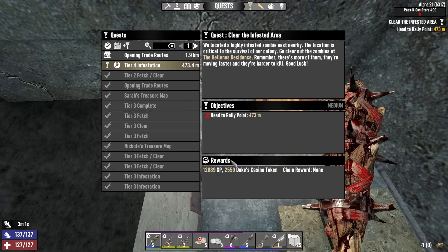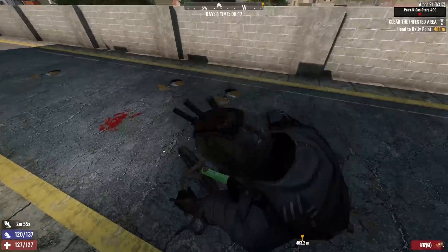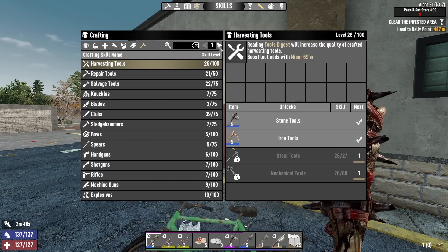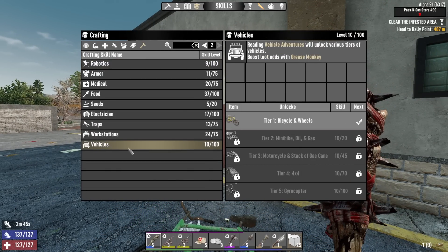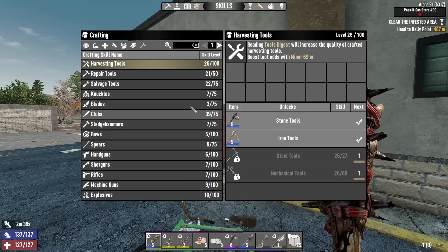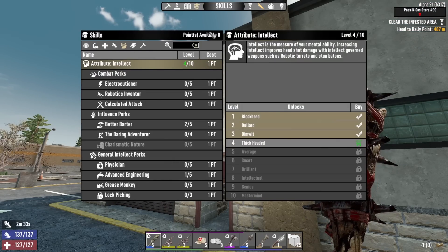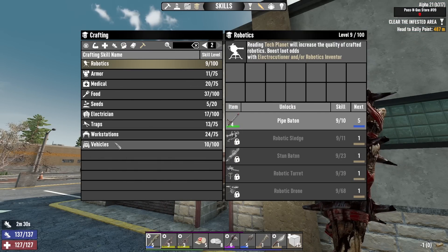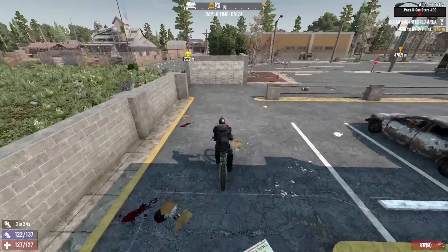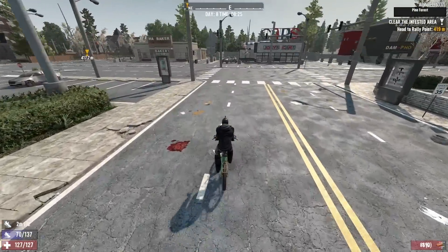This should give us 12,000 - almost 13,000 experience and 2,500 dukes. I wonder if you get extra dukes and experience for doing the infestation quest or if it's just the end loot. Also, how close are we to the mini bike? 20 - okay, not that close at all. Maybe I should put a point into grease monkey. I'm assuming that's what will get me more bike parts - yeah, grease monkey. I'm going to put a point in grease monkey pretty soon. I did put the points I needed to get my strength up to seven, which is awesome.